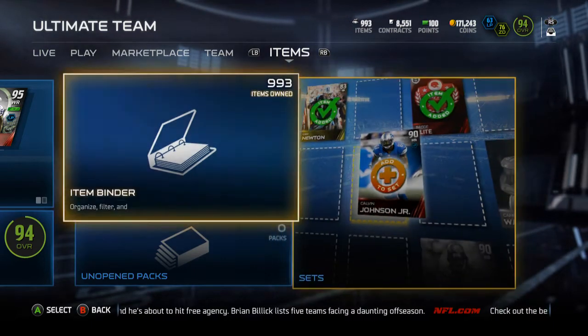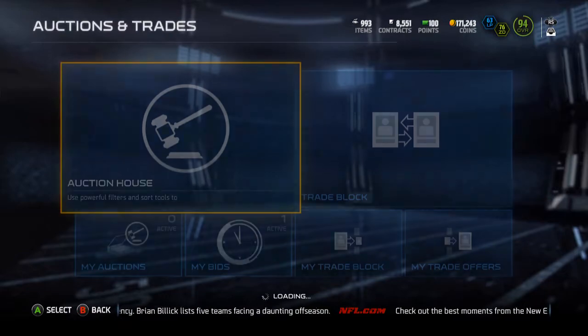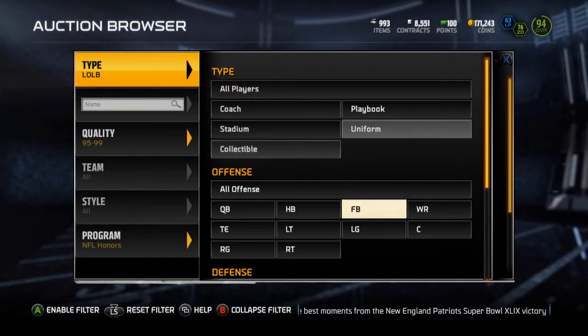Yo guys, what is up, it is Nick, and today I'm going to be going over the new honors cards for today — the J.J. Watt and the DeMarco Murray 99 overalls. We'll be going over the DeMarco Murray first, and then arguably maybe